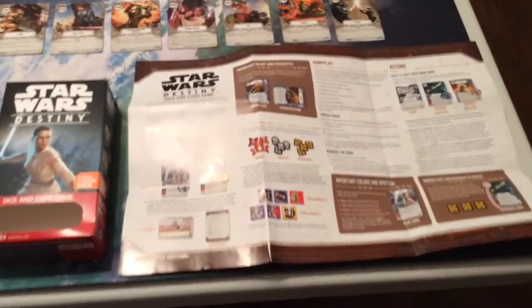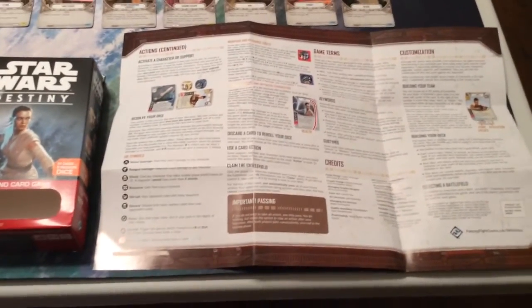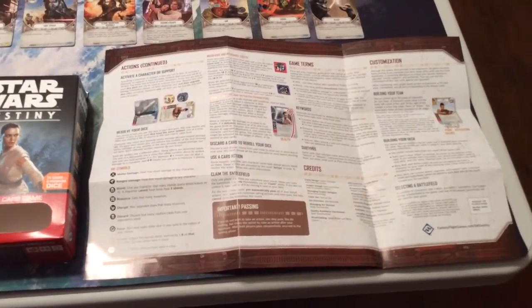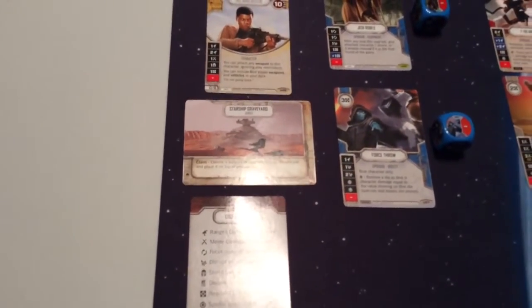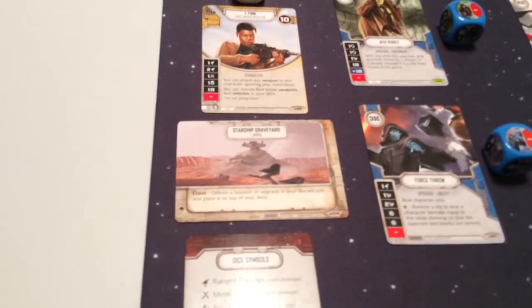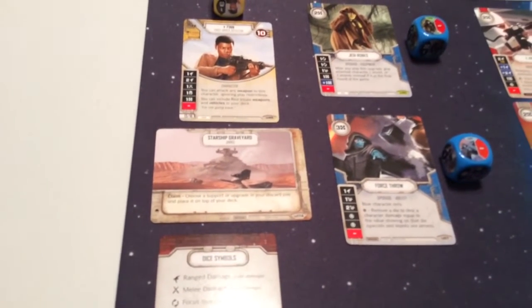So, we have the rules of the game, which are pretty straightforward. They're handled on just one double-sided large sheet here, not nearly as complex a game as many of the other Fantasy Flight games, Star Wars games. You have one reference card that comes with it that has actions on one side and dice symbols on the back to help make sure that you're clear as you're playing. There will be a battlefield card here with each of these, one in play in the game at any given time. In this case, it is Starship Graveyard on Jakku that comes with Rey.